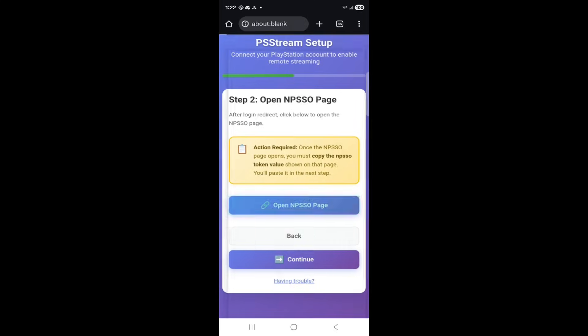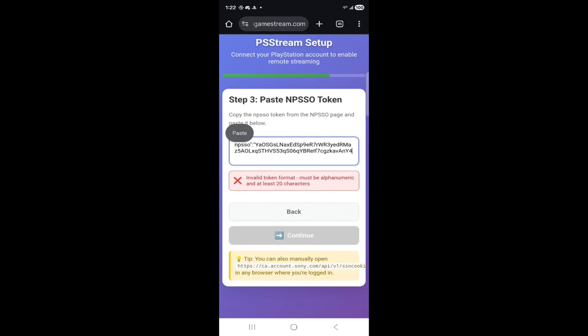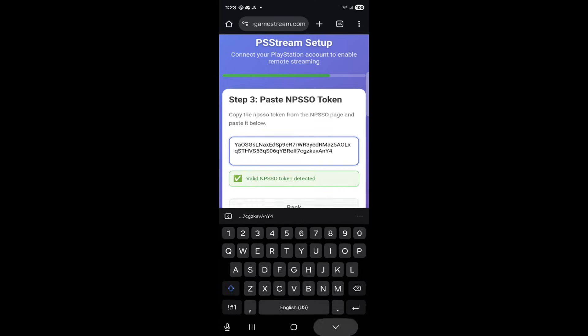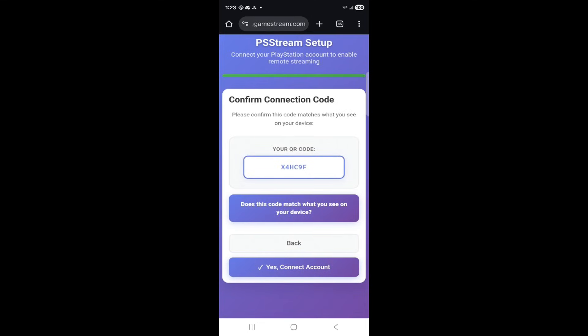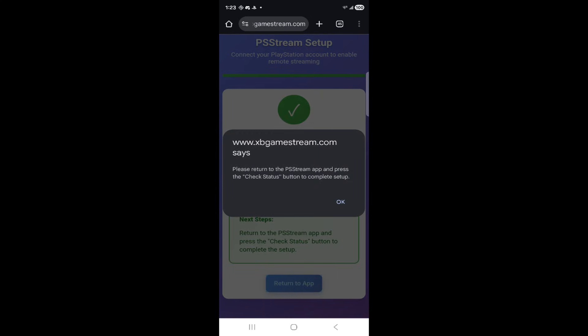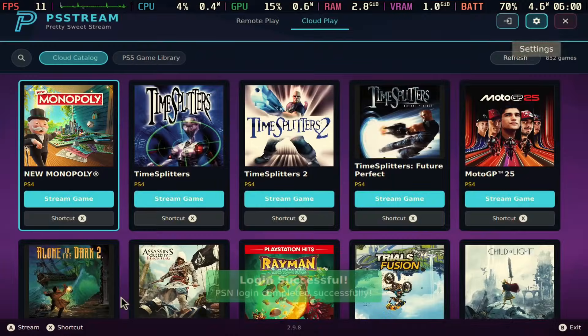Hit open, then hit understood, and move to the next page. You're going to need to copy the code shown on that page and then paste it into the following screen. Hit continue and then paste it in. Just make sure what you copied matches — I had to delete the beginning because I copied the wrong thing at first. Once it matches, hit continue, then hit yes, and it returns you back to the app. From there, just hit 'check status' and it will say you have logged in successfully.